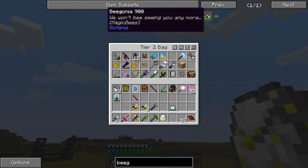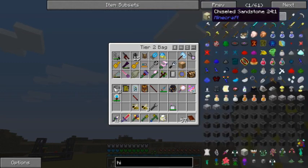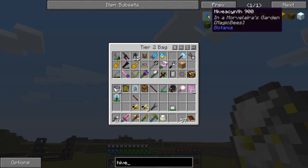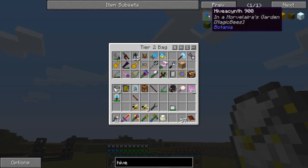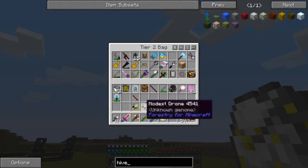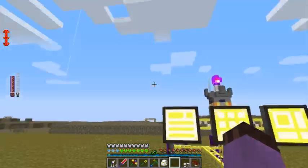There's begonias, which I think consume drones and turn them into mana. There's hive ascents, which I think are the ones that turn an ignoble to a pristine. I'm not sure. Anyway, it doesn't particularly matter.